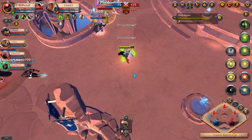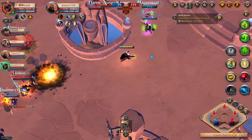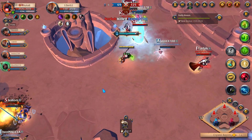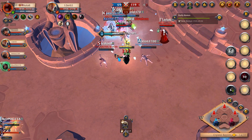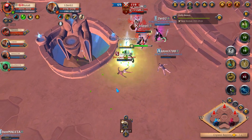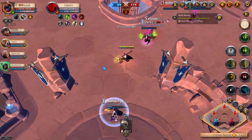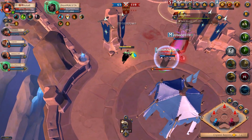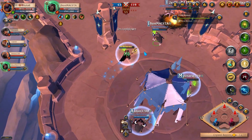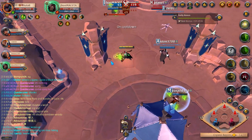Why am I there? I shouldn't be there — I'm way too far from my back line. Because I'm using my E's and grave guards at the wrong time, I'm costing our fights basically.